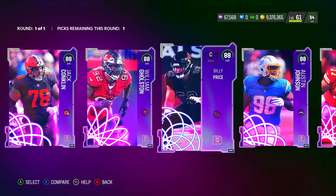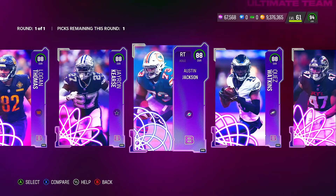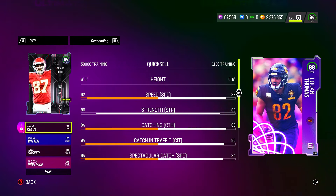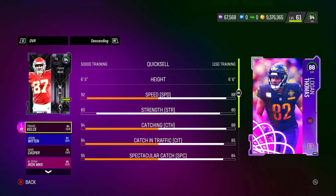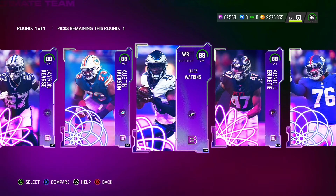If I had to pick two out of all these cards, here's my breakdown. My number two pick is Logan Thomas — the tight end. What I love about him is that he's 6'6" with 88 speed. I know there are other tight ends in the game, but among all the team builders this is the second best. His route running is solid, but I'm really focused on the height and speed combination — that's going to help a lot of teams. Even lower-overall tight ends like Donald Parham wreak havoc.